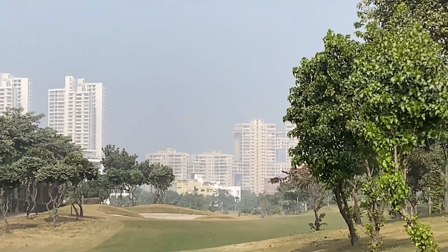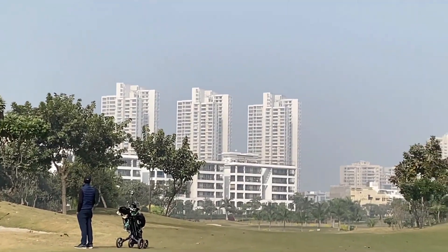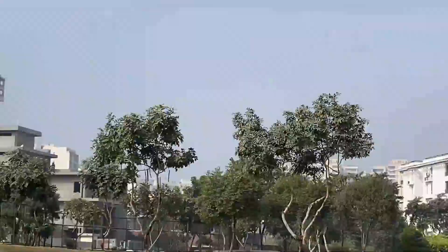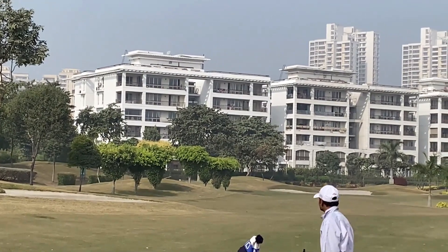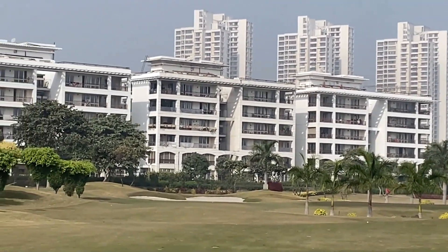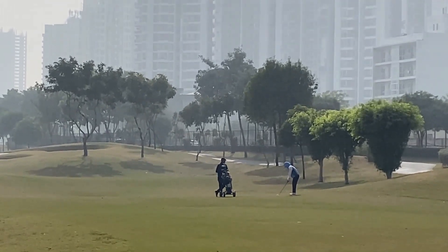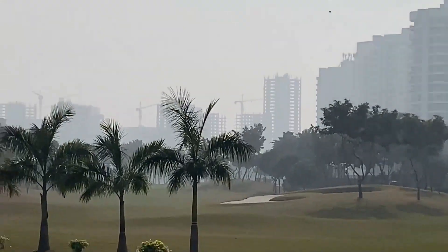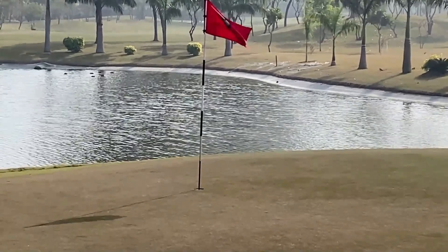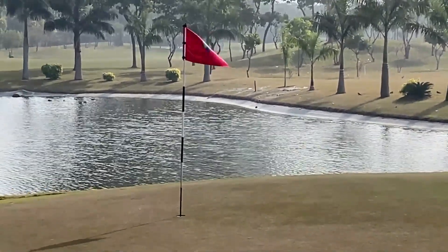Hole number 11, par 5 — in the bunker. Second shot from the fairway bunker. Well out, good shot, on the fairway. Third shot on this par 5 hole — it's a little left. She needs to make a chip up. On the right side there is a water body, so it's safe. Fourth shot — very tight pin position. You can see it's right on the slope, so you need to hit the correct speed and directly in the hole. If you miss the hole, the ball is never going to stay there.